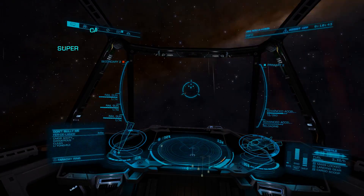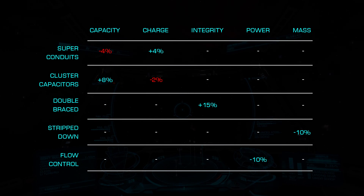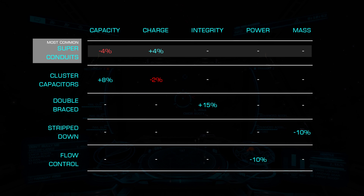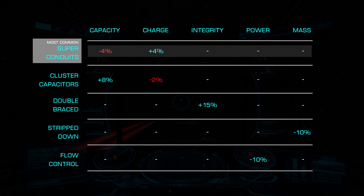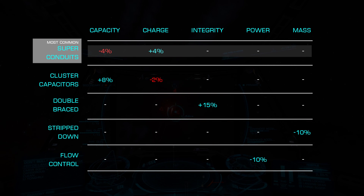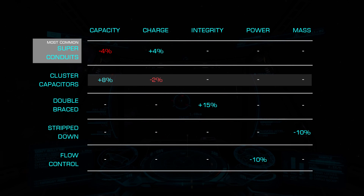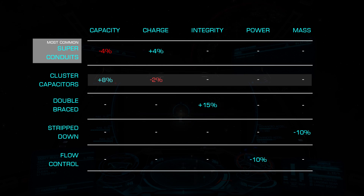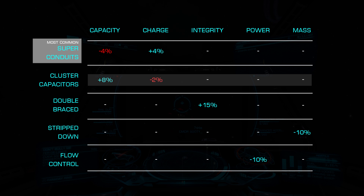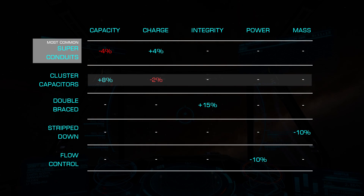For our experimental effects, we have many to choose from, starting with the most common for combat builds: Superconduits. This effect increases our recharge rate by an additional 4% at the cost of 4% smaller capacitors and works wonderfully when paired with the Charge Enhanced Blueprint. Cluster Capacitors increases the capacity of each capacitor and could also be useful with Charge Enhanced where you've lost overall capacity. This increases each capacitor by 8% at the cost of a 2% slower regeneration rate.